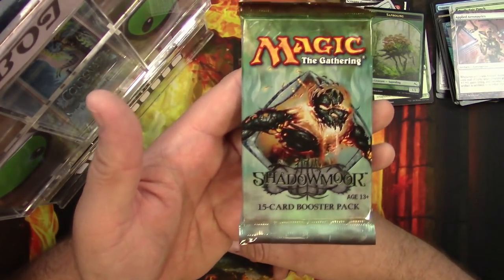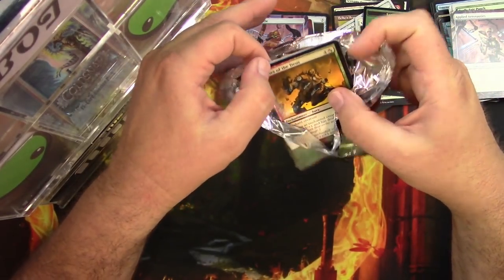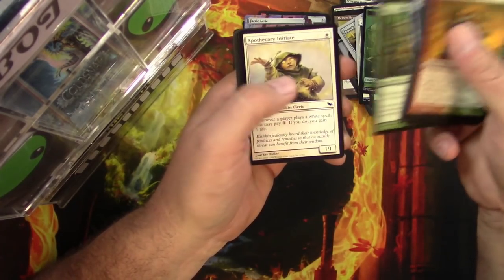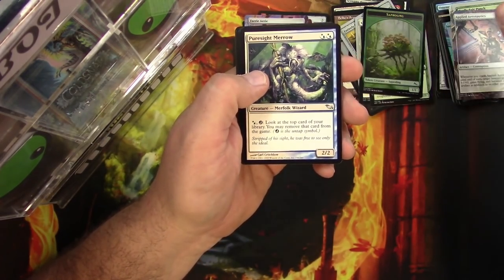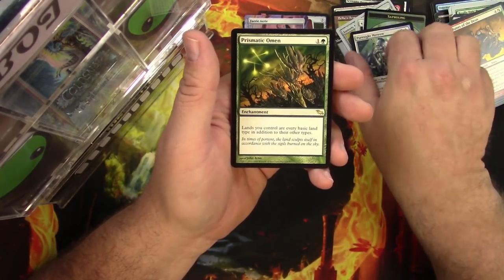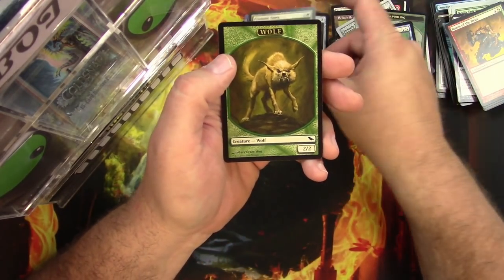Next, a pack of Shadowmoor — one of my favorite sets to open. Commons: Ruins of the Dais, Toil to Renown, Puresight Marrow, Howl of the Night Pack, Fossil Find. And the rare: Prismatic Omen — nice! Enchantment for two: lands you control are every basic land type in addition to their other types. That's probably pretty solid — that's one I would pick.